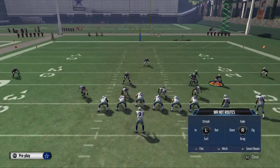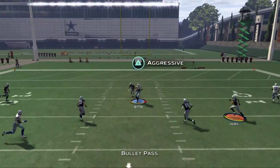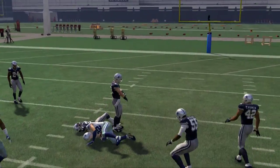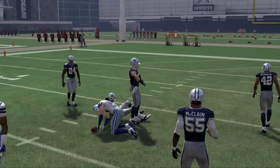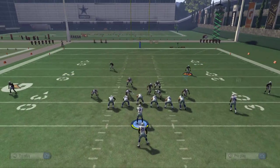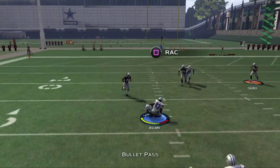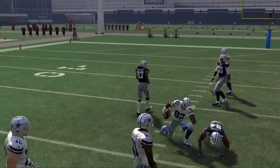Another thing you could do is put Randall on an end pattern. This is going to change some things a little bit, but for the most part it's going to keep your same reads across the board. For man coverage, this Williams route — when it cuts to the inside — is going to beat man, so you're going to be able to use that to beat man-to-man.